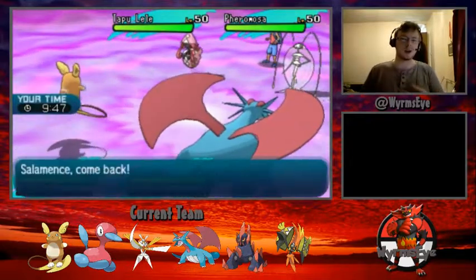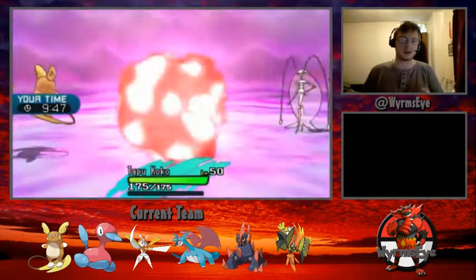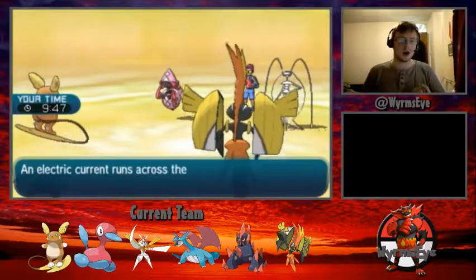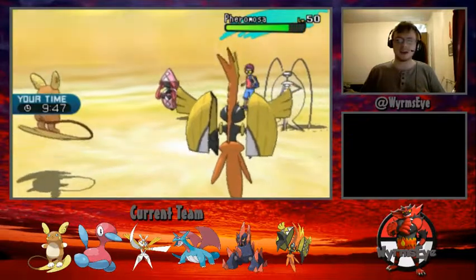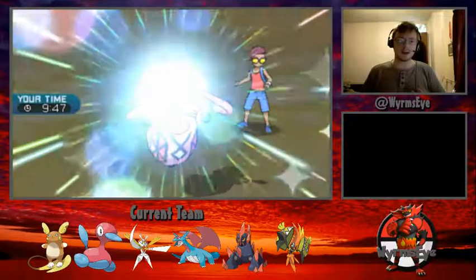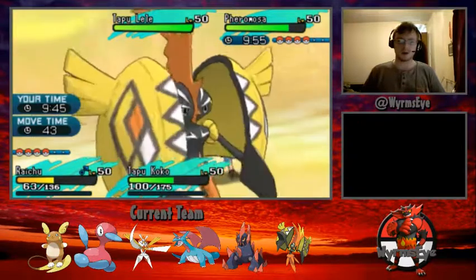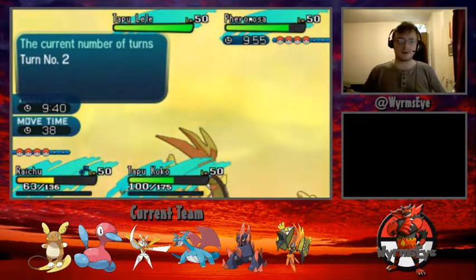This means that next turn I can go for a Psychic-type attack into Pheromosa, potentially knocking it out, and Tapu Koko can get decent damage onto Lele with Choice Specs under Electric Terrain. We do see Raichu get a very clean Fake Out onto Pheromosa, not expecting the switch, as Tapu Lele goes for a Dazzling Gleam, doing respectable damage to both my Pokemon — Raichu taking exactly half health and Tapu Koko taking around 40%.